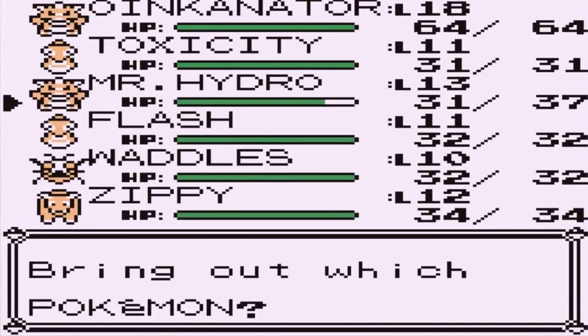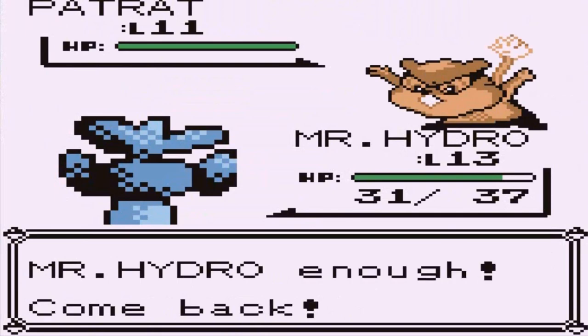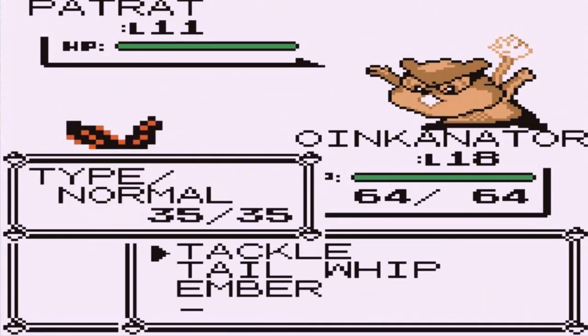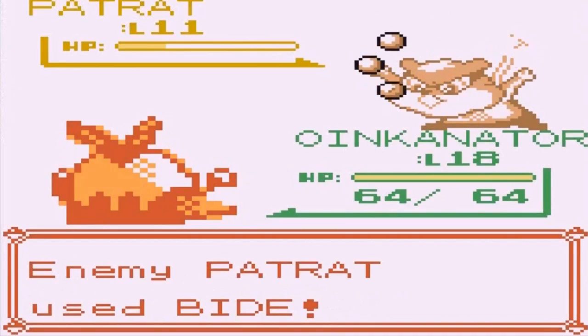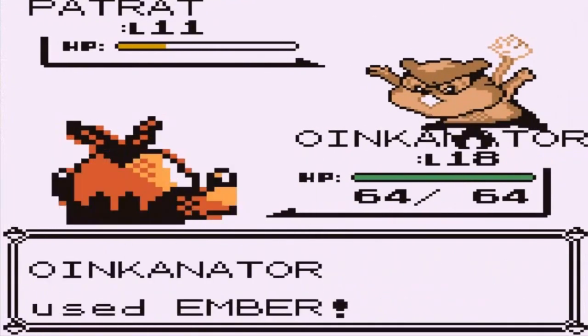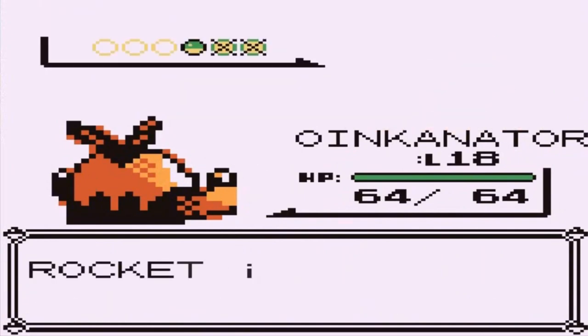Patrat coming out — let's go straight to Oinkinator, oink oink. Oinkinator, you can do this! Ember attack — doesn't do it. Here comes a Bite attack, so we're going to attack him one more time. Ember does its trick and Patrat has been defeated! Yes sir. And here comes a Swoobat. I got the Pokemon for you — let's go straight to Zippy.